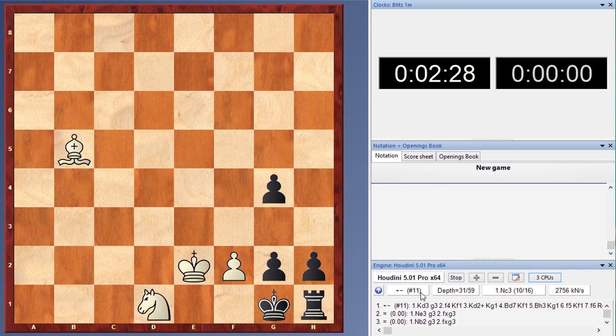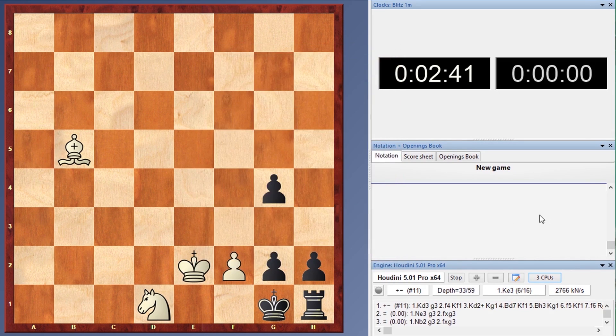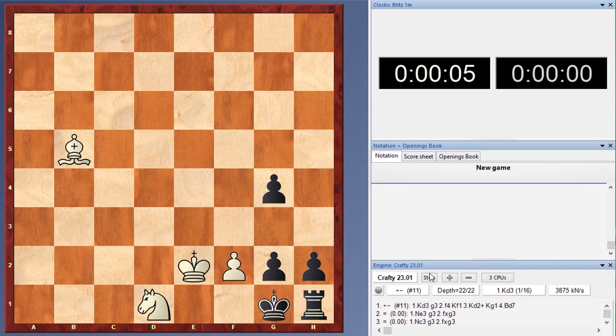But here is an interesting fact. I want to give a try and switch to another chess engine — for example, Crafty 23. And you will just be surprised. We have an instant result: checkmate in 11 moves. I don't know how this happens, but this chess engine Crafty just surprised me. This is very interesting.